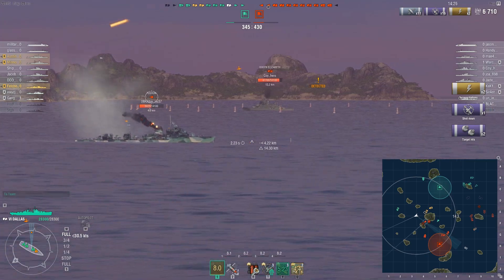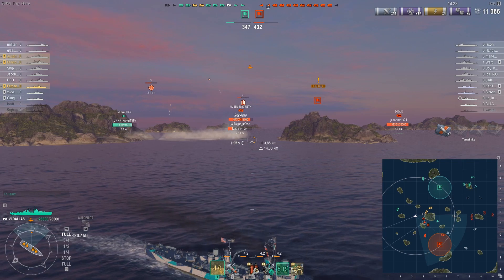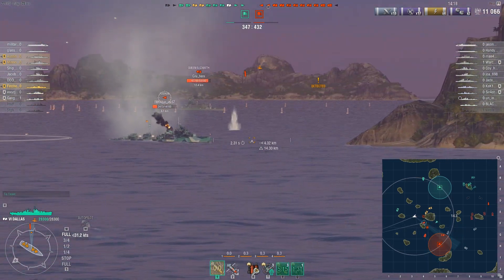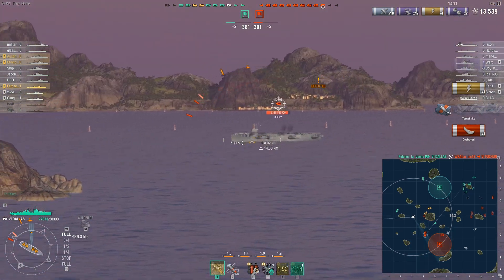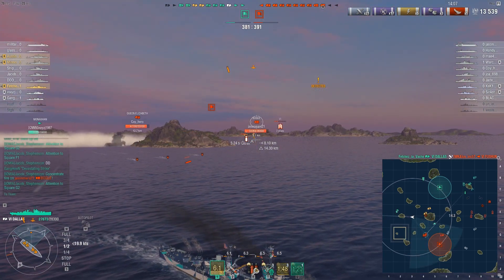My Hydro is active and we see his little deep water torpedoes, and we see him sink into the deep. Hello Mr. Bogue — sky cancer flat top. HE Citadel, 7200 points of damage. Mr. Bogue, you are so slow, you are not getting out of here. Three AP citadels of fury and a fuego!